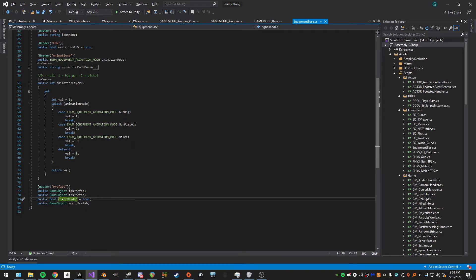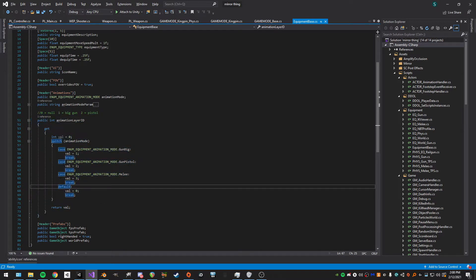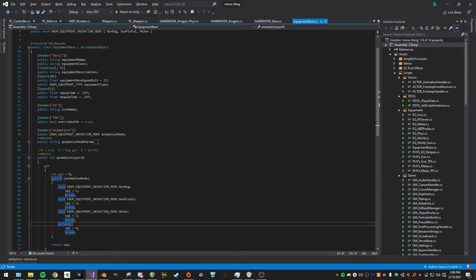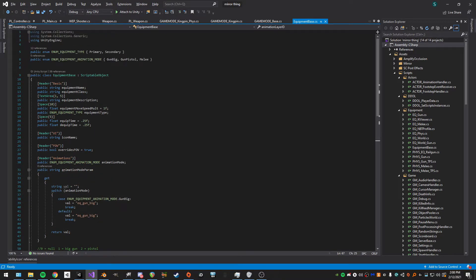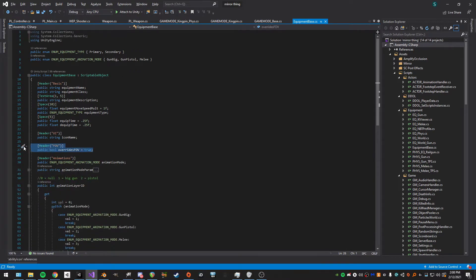The world prefab is basically just for spawning an object in the world, which I don't really need here. Then there's the animation layer, which determines what animation layer the third-person model uses so other players can see what kind of gun it is. We have animation modes: big gun, gun, pistol, and melee. There are also FOV overrides — if set to false, FOV is set automatically.